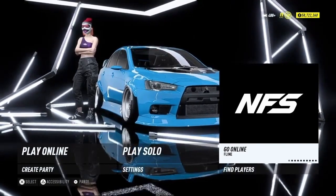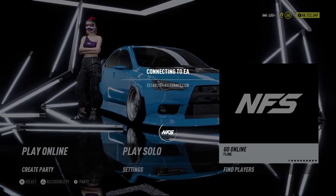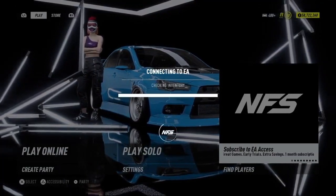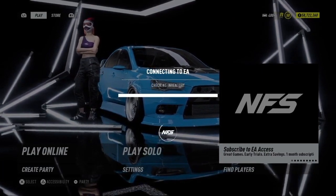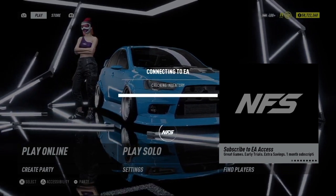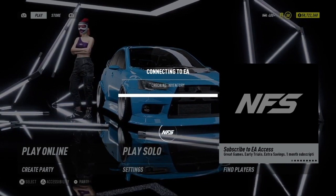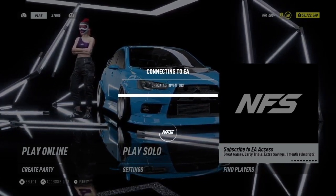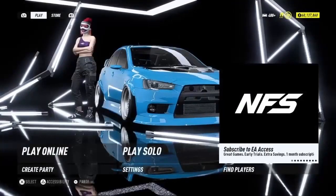Connect back to the internet, go online, press X, and watch the money. There will be points sometimes where you connect too quickly before the internet is connected and you get an error, but you just press X again. My money should go back up again. I'm going to keep rinsing and repeating until I get around 80 million. Once you've done this step I'll show you the final step. Now I've got 60 million.